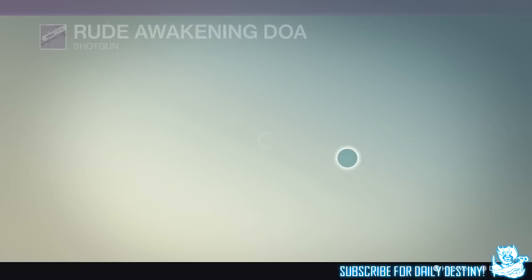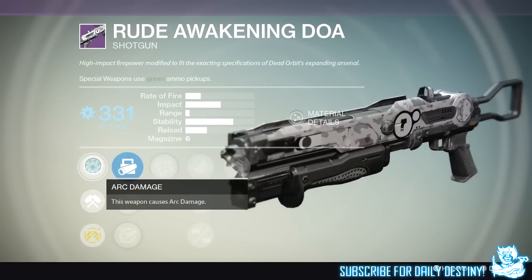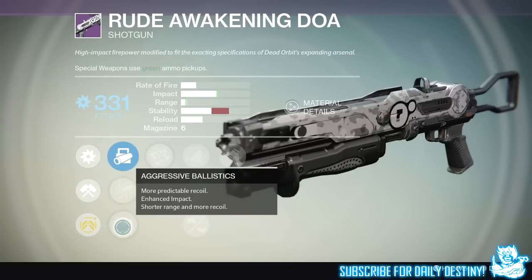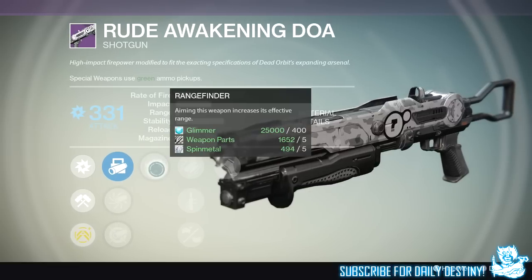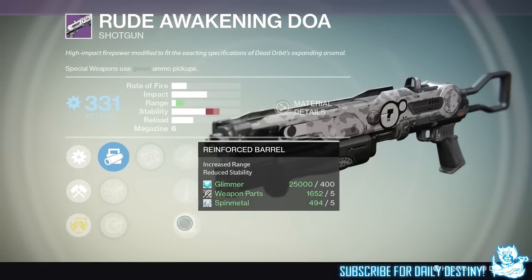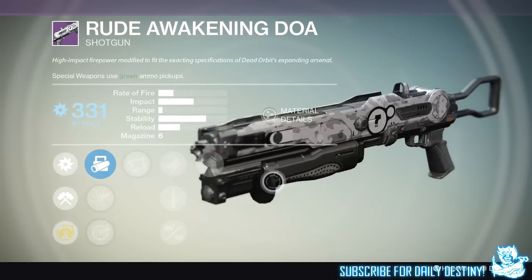The next weapon is the Rude Awakening DOA — which must stand for Dead or Alive — and it's a shotgun with arc damage. It looks absolutely amazing; it reminds me of the SPAS-12 from Modern Warfare 2, and it just looks badass. We have Aggressive Ballistics, Accurate Ballistics, and Smart Drift Control. We have Rangefinder, Feedstock, Quick Draw, and Reinforced Barrel. Last up we have Battle Runner — kills with this weapon grant a brief boost to sprint top speed. I'm definitely going to try and grab this one.